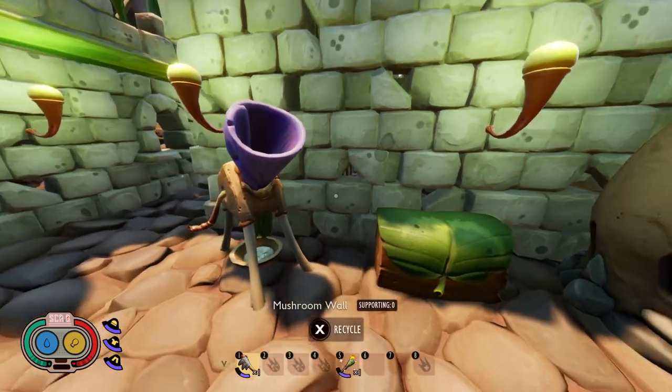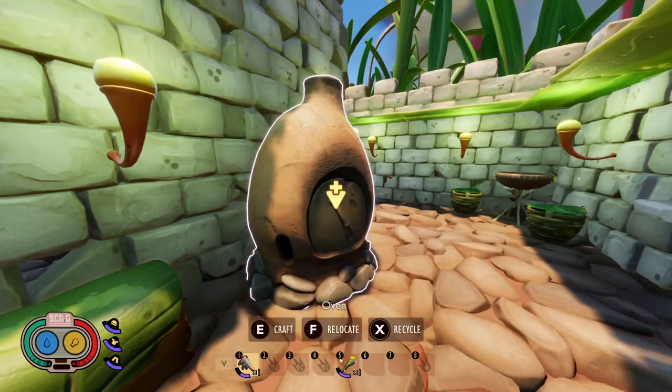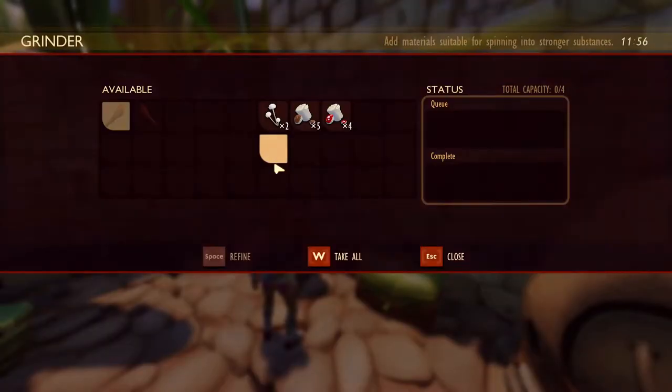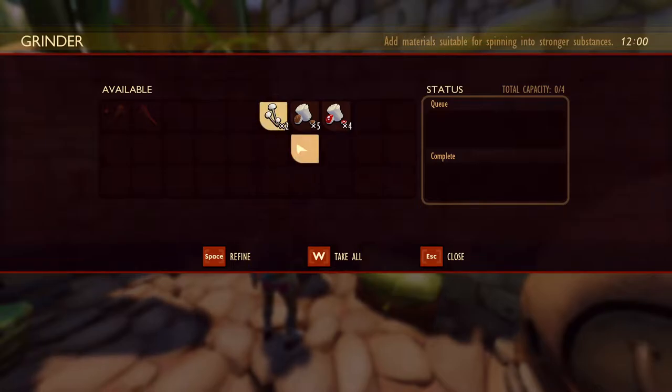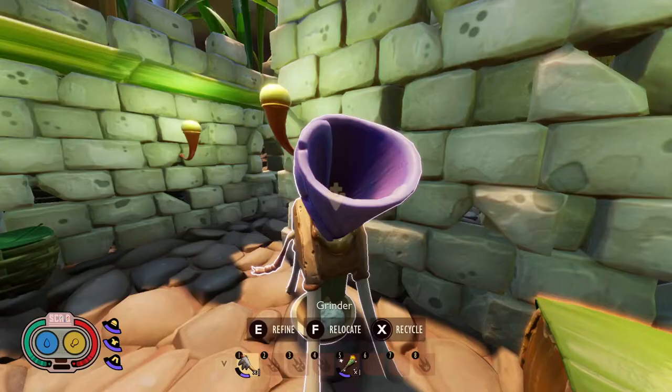To make mushroom bricks you're going to need the grinder and the oven — these were also added in the Shroom and Doom update. The grinder allows you to make mushroom slurry. You can refine either the mushrooms, mushroom chunks, or toadstool chunks. One mushroom gives you two mushroom slurry, one mushroom chunk gives you six mushroom slurry, and one toadstool gives you ten mushroom slurry. So toadstools are obviously going to give you the most — make sure you gather those up if you're trying to make mushroom bricks.